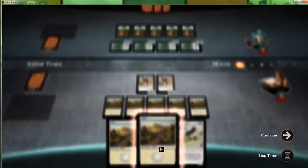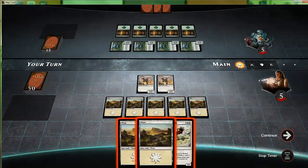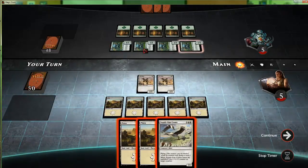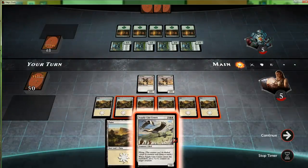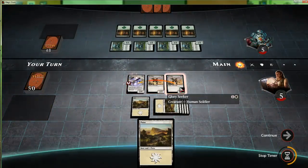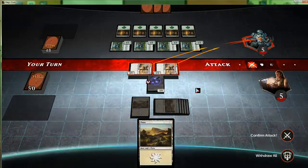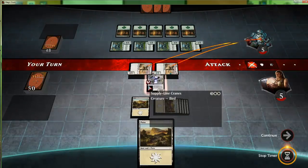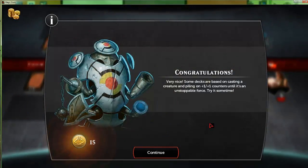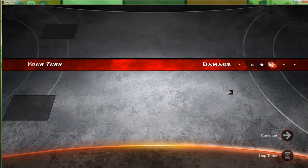Some cards put plus one plus one counters on things. Your opponent is about to create a massive army — the token army. They've put all their eggs in one basket, getting their entire place out. What does this do? Spoiling Cranes enters — put a plus one plus one counter on target creature. The challenge was to win this turn. Very nice — four plus one plus one counters — how to heroic, 101.